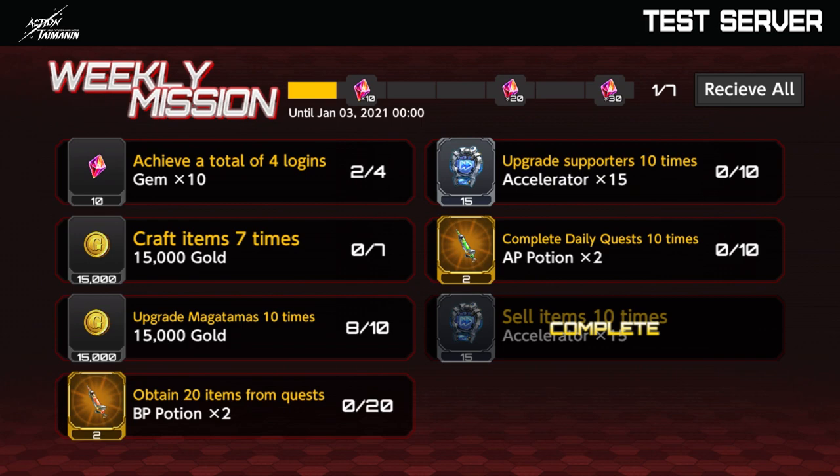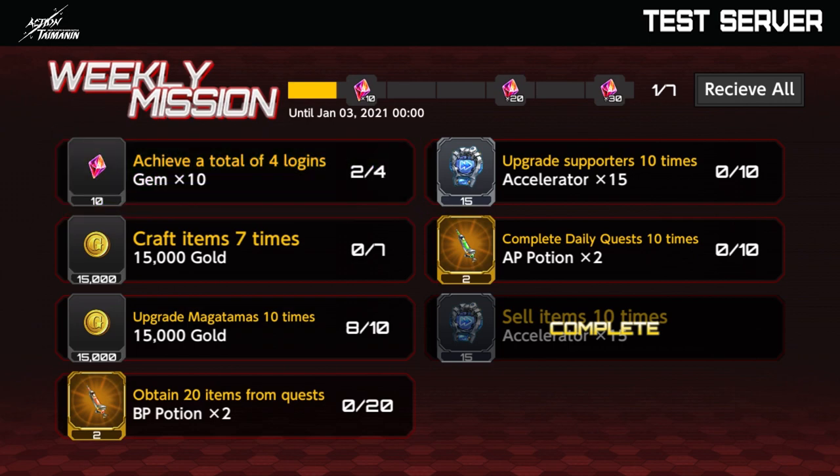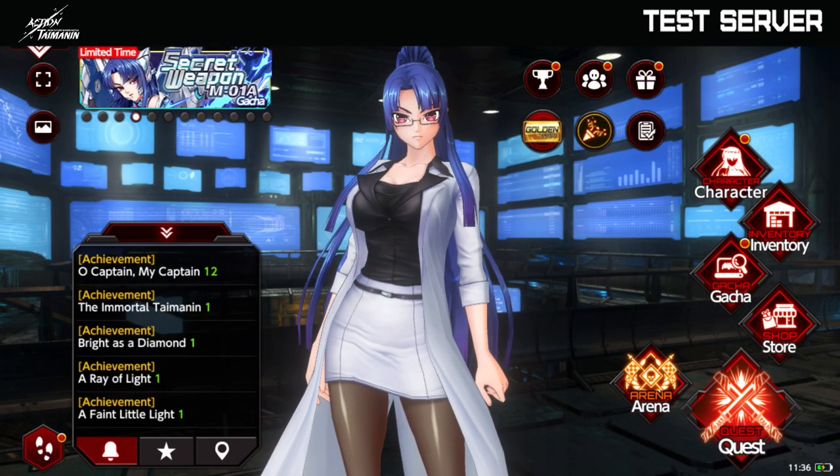The other one we have here is the weekly mission. You get prizes for doing tasks, and some of them are very simple — like this first one, you just have to log in four times and then you can get gems. I recommend you guys to always check every week to see what's up with the weekly mission.